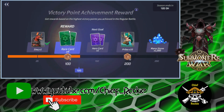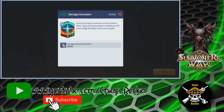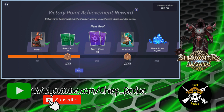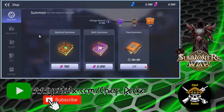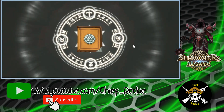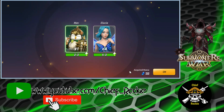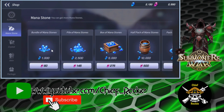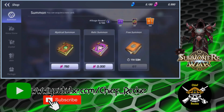Damage conservation — grants stamina conservation to the frontline allies; all incoming damage is treated as HP recovery for damage conservation. Yes please, let's add that. Formation, spells — okay, I'm having fun so far to be honest with you. Let's see what the shop's got. We could do a mystic summon, a relic summon, a free summon — let's go ahead and do the free summon. Currently unavailable in several areas — so far it's not pay-to-win.